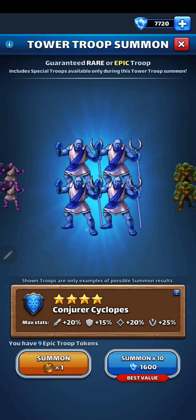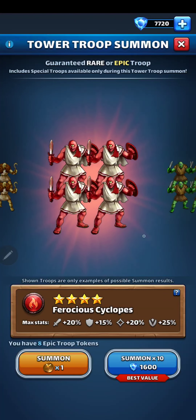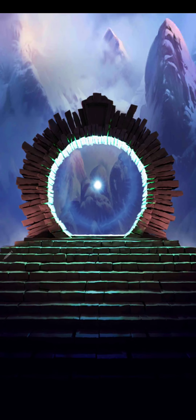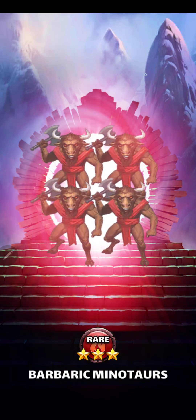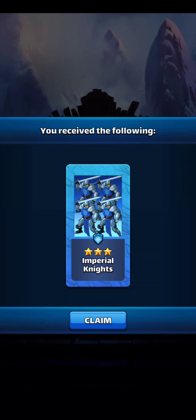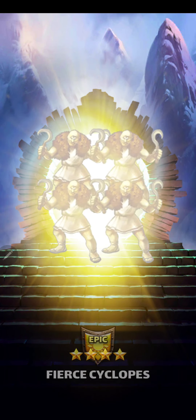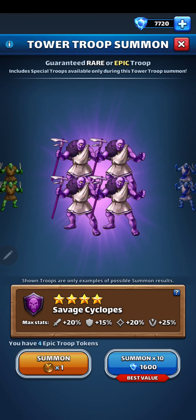And I see blue there — I kind of get excited, I might get a Cyclops blue. Blue. Yellow Cyclops. I had zero yellow Cyclops, now I got two today.